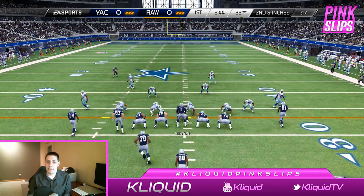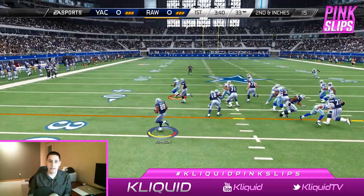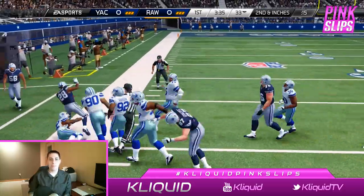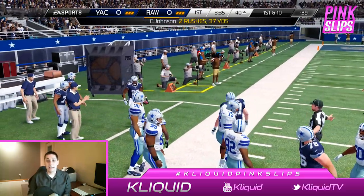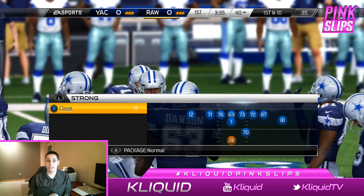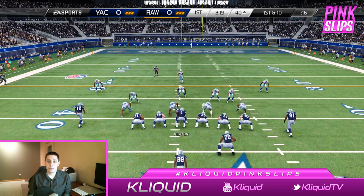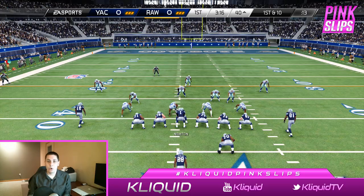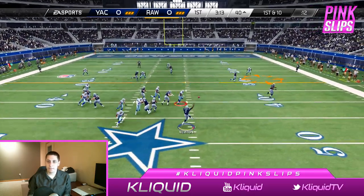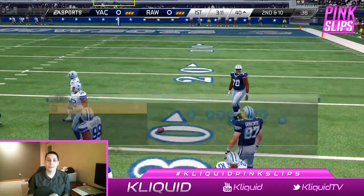Second and one now, and we're gonna run that same play just to the opposite side. Hopefully we can get some blocking here — and we do! He committed way too far to the inside. That spin move on the back — we get a big gain there on second down to pick up a first down. First and ten now and I'm gonna try play action, because I've hit him twice with this run and I hope he'll commit to it. He did — it looks like we've got our tight end open and he drops it. Oh, Gronk. I should have thrown it to Donald Penn — he wasn't covered at all.